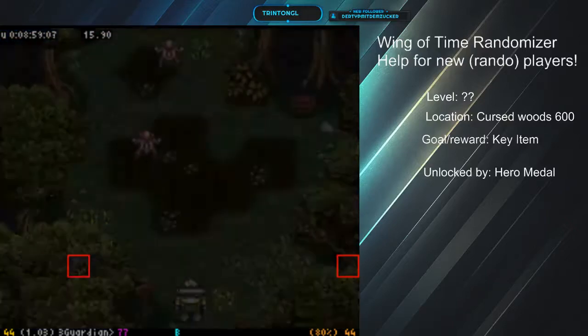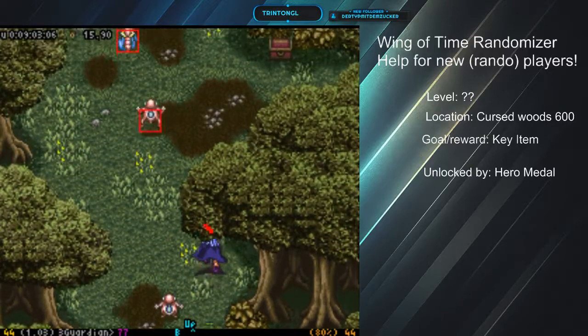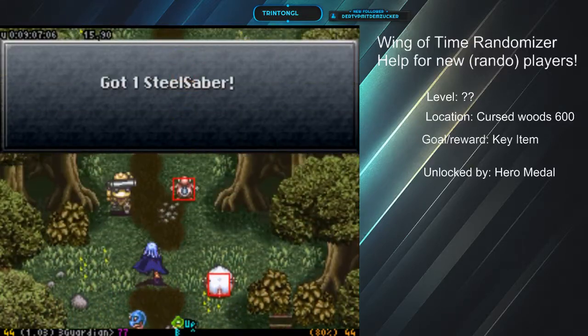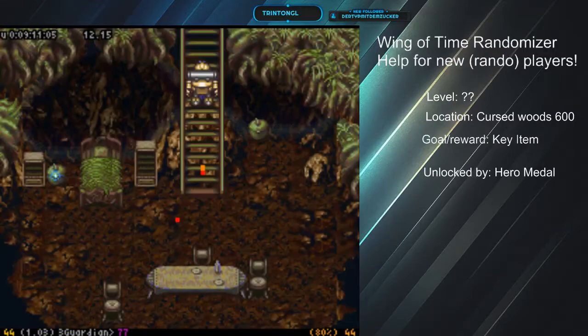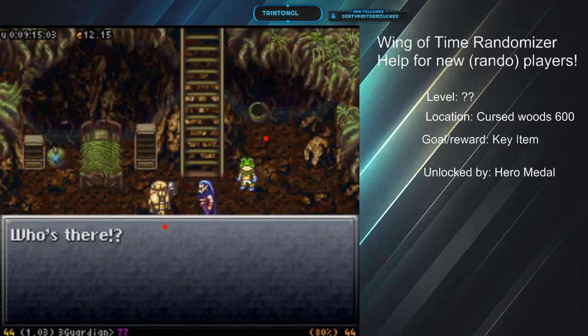Picking up a key item in the Cursed Woods in 600 AD requires having the Hero Medal. That's all you need, plus access to 600 AD, which you already have — it's open. You can see the spot there, the heal.